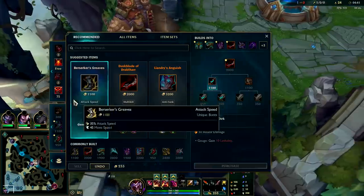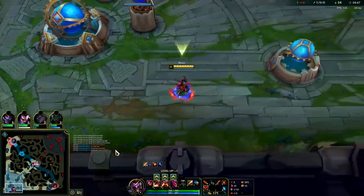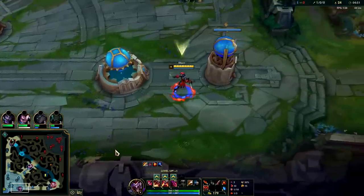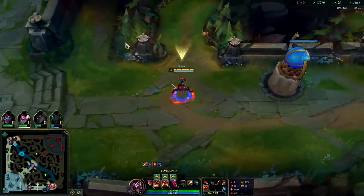For the first item rush, you're going to be looking for Serrated Dirk. We'll get our control ward and our Oracle Lens. A lot of the time you'll be holding on to your warding totem on Shaco since he can go over walls and he's invisible — you don't really need Oracle Lens in your first clear. But after you've backed once, it's nice to have it.